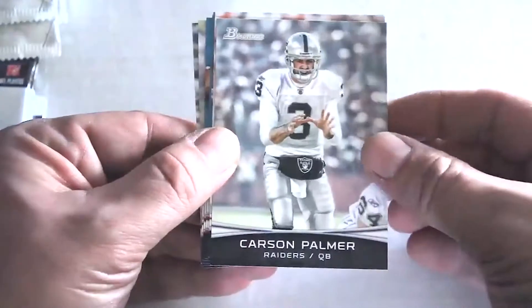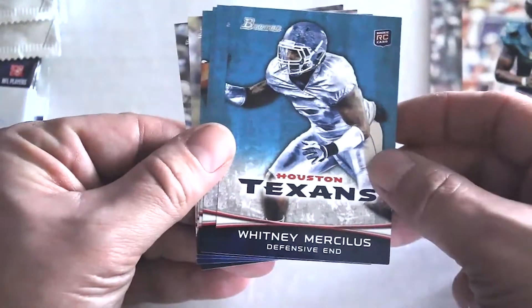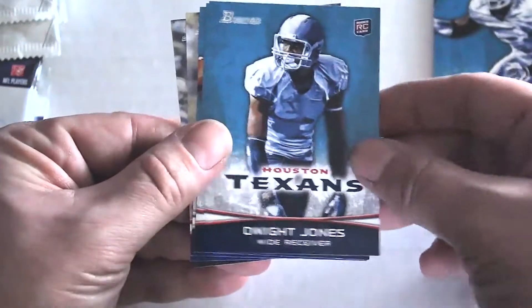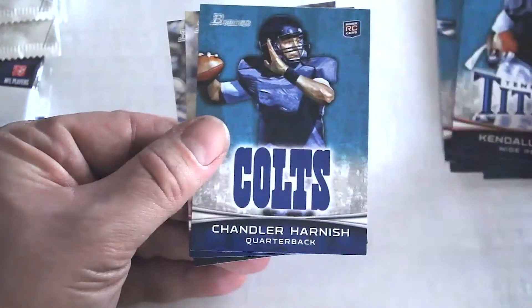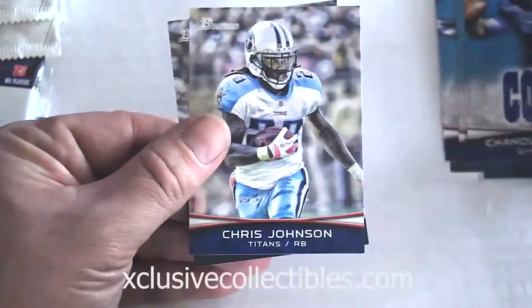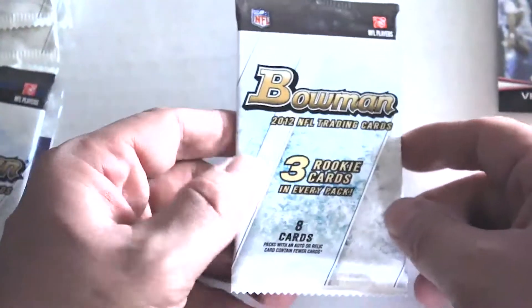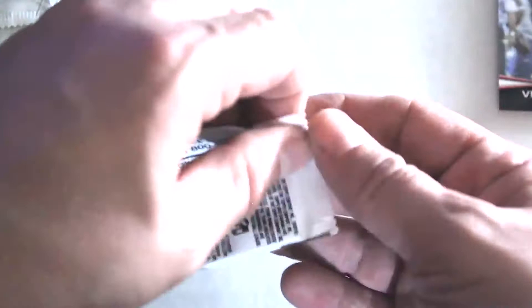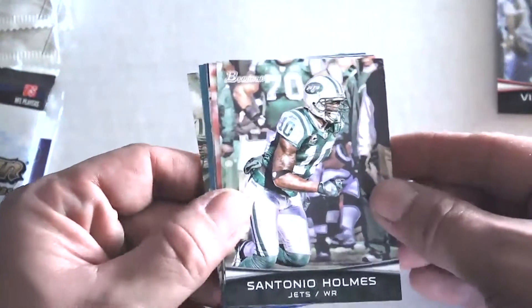We've got Carson Palmer, Michael Vick makes his appearance, Whitney Mercilus, Dwight Jones rookie card, Kendall Wright rookie card, Chandler Harnish, Chris Johnson, and finally Vincent Jackson. Now that we've opened it, so far very simple design, especially by Bowman standards — you can see why this wasn't the most popular.